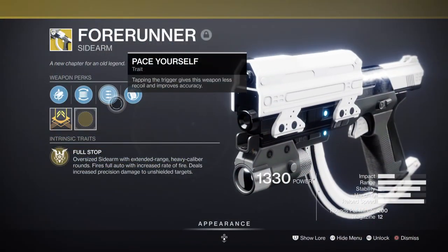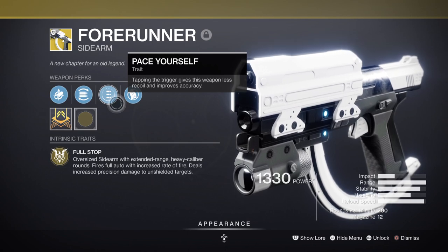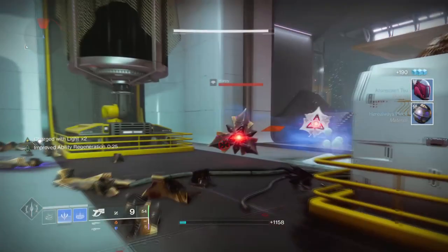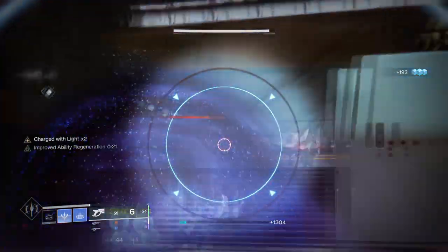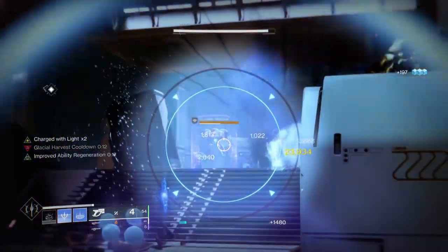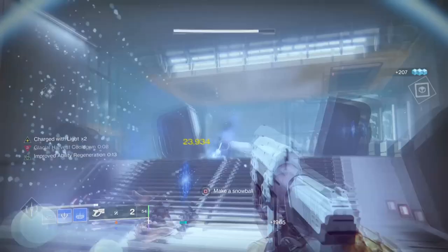The Forerunner is a 200 RPM sidearm that can 3-to-1 type minor to ultra combatants you face via body shots, or a single headshot, and does extra damage via critical hits on unshielded combatants from the exotic perk called Thought Stop. With how this weapon is designed, it feels more like a PvP weapon with tight ADS and sticky aim, however it can also fit in well in PvE as that crit damage is incredibly powerful against champions and the like.